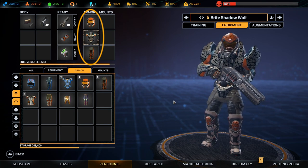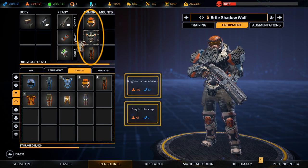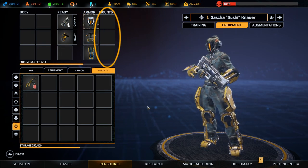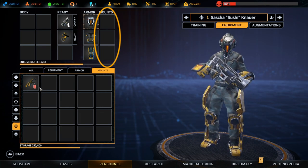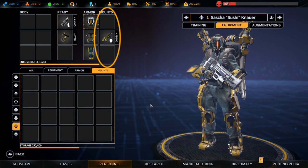Armour slots: three slots total, one each for a soldier's head, torso and leg armour. Remember that you cannot equip armour on body parts that have Pandoran mutations or cybernetic implants. Mounts: the final three slots are reserved for special weapons and equipment which need to be mounted directly onto special armour pieces. These include the heavy's missile launcher or the technician's exo-arms, for example.